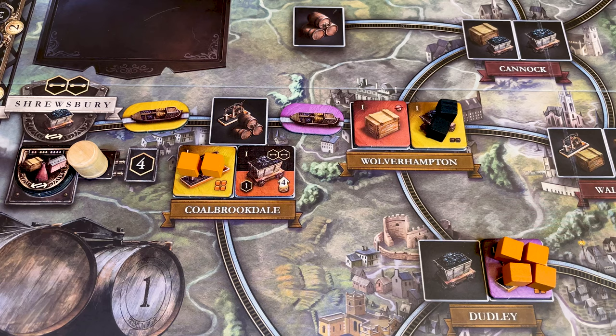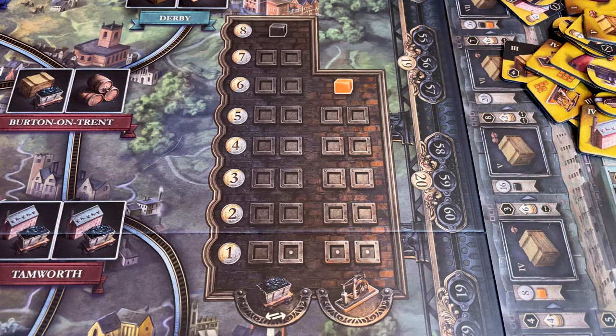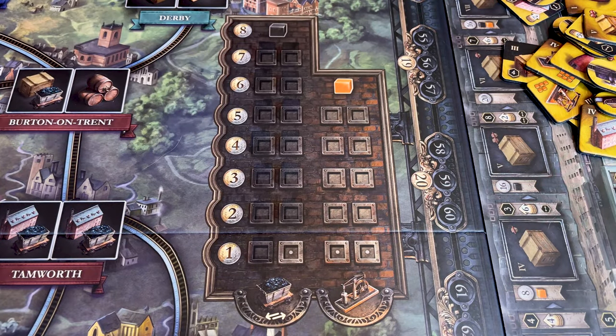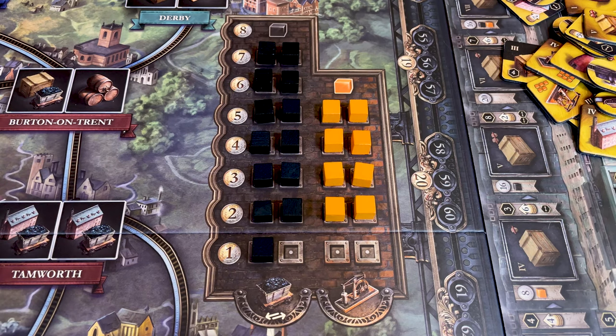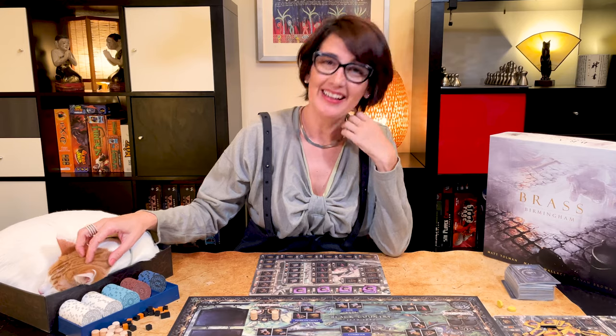Iron was easier to transport, so when you need iron you can take it from any ironworks on the map or the market. The iron and coal markets are these areas here on the board. During setup, place one cube of coal or iron in each space of the coal or iron market, leaving those with the dot empty.